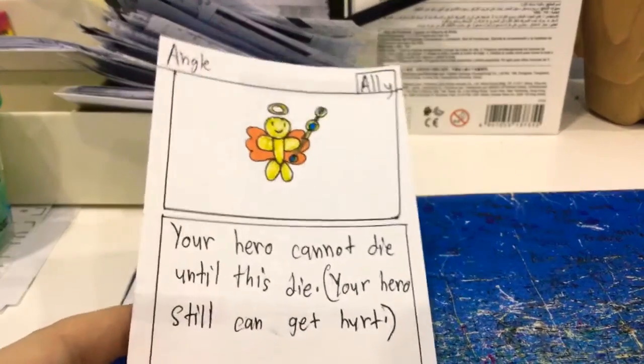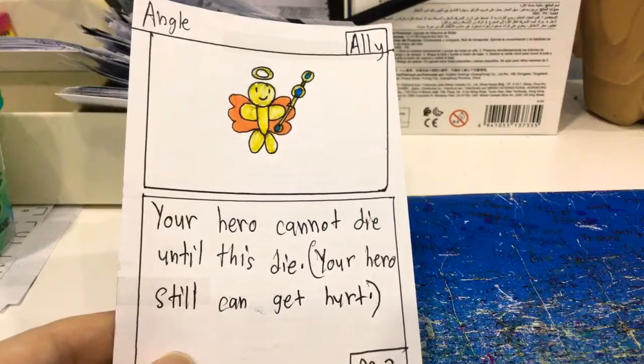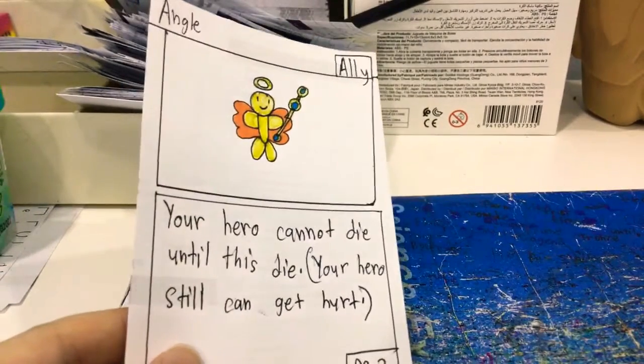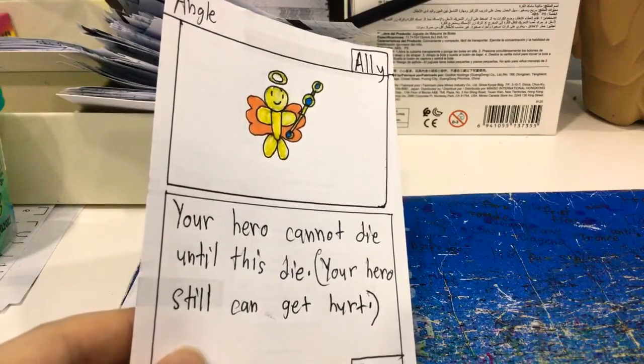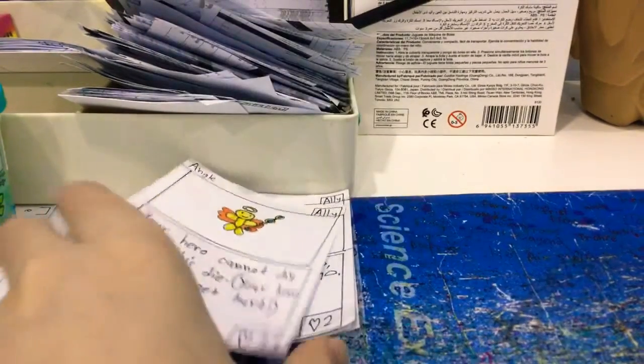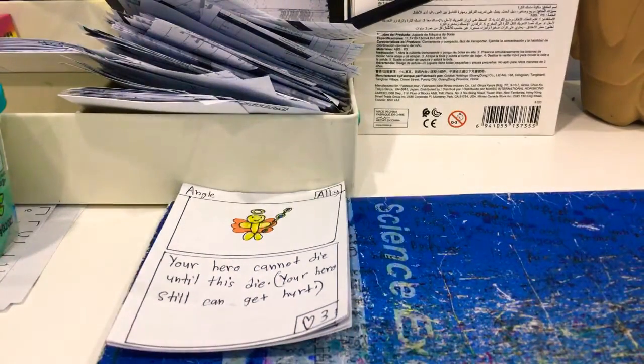Next one, we have the Angel — the Guardian Angel. Your hero cannot die until this dies. Your hero still can get hurt, but it cannot die. So when you're about to die, it gets set to 1 health. You stay at 1 health until this dies.